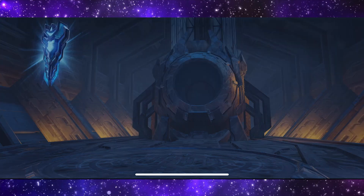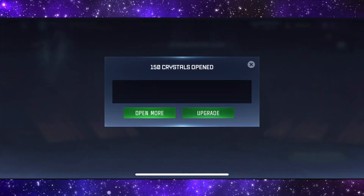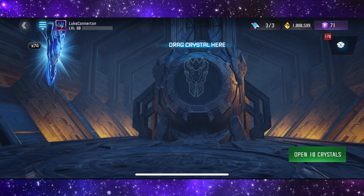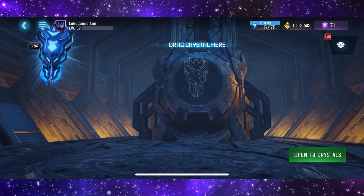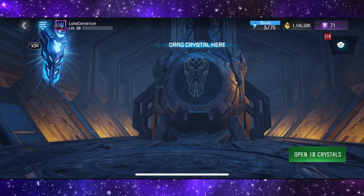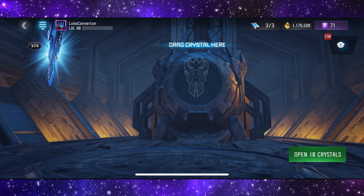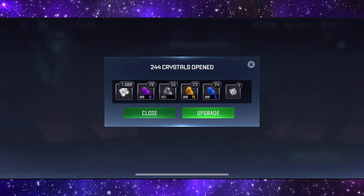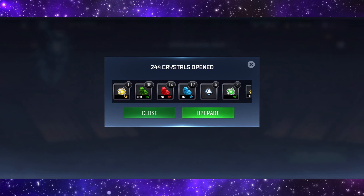Come on, come on! 100 remaining. Obviously I'll check everything at the end to see what I got. 64 remaining, 54, come on, 24, 14. Let's force open these last four. Four tier two alphas - that's very nice.